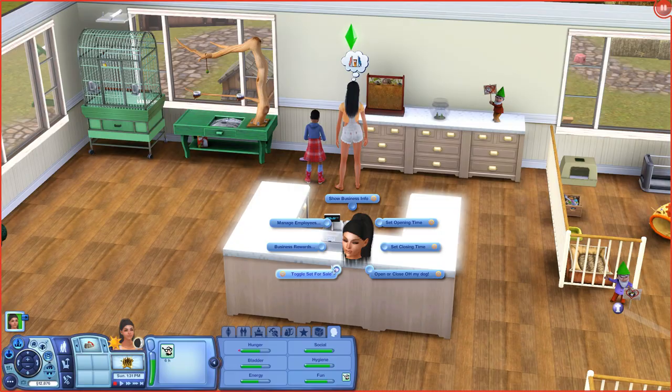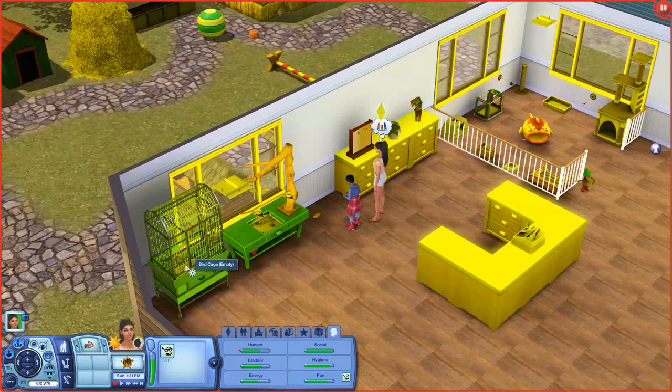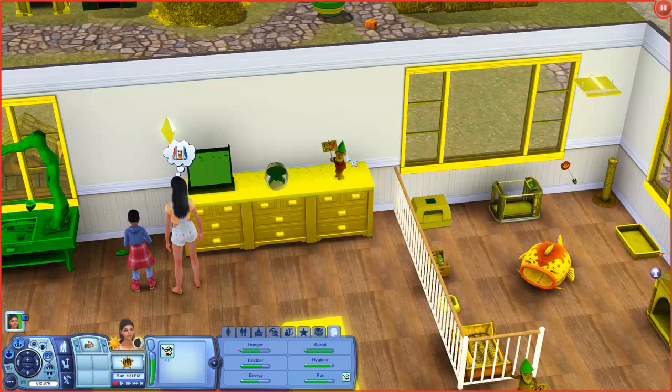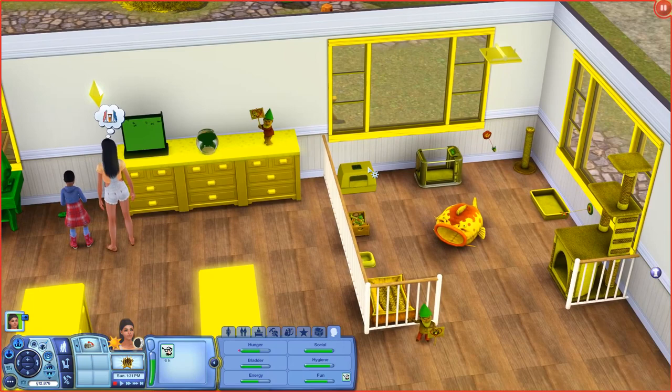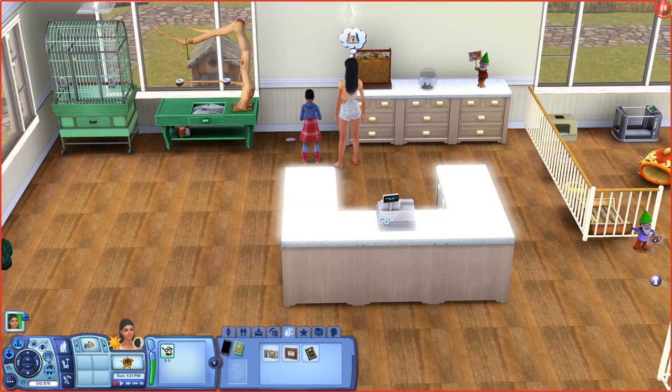Going to the toggle set items for sale option, you can see all the yellow items are the ones you can set for sale. I'm going to be setting all of the animal things. We'll set everything for sale - not the signs though. I went ahead and set everything up for sale, then clicked the toggle again and everything went back to normal.